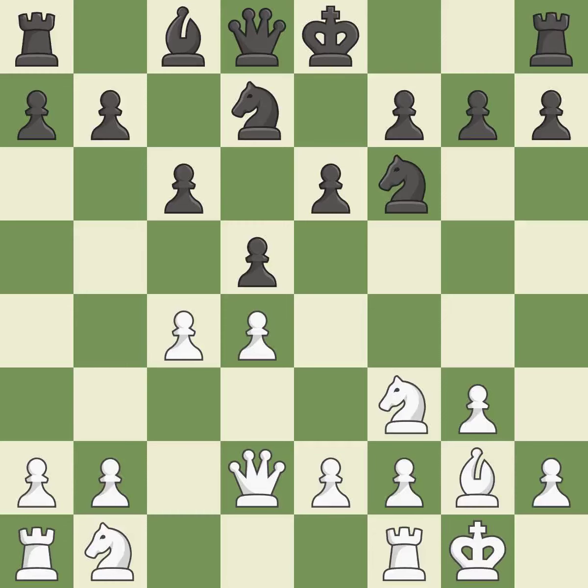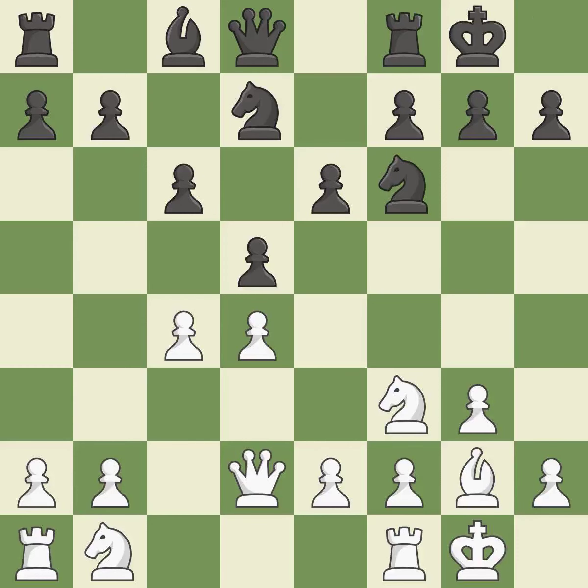Castling gets the king to a safer square out of the center of the board while also developing a rook. Castling kingside tends to be safer because the king is further from the center. Castling to the same side of the board as the opponent avoids some of the attacking associated with opposite-side castling. It is the last book move.